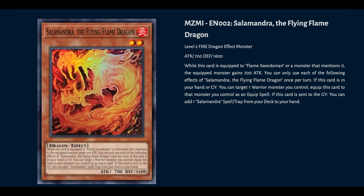Moving on to Salamandra the Flying Flame Dragon. While this card is equipped to a Flame Swordsman or a monster that mentions it, the equipped monster gains 700 ATK. Once per turn, if this card is in your hand or graveyard, you can target one warrior monster you control and equip this card to it as an equip spell. If this card is sent to the graveyard, you can add one Salamandra spell or trap from your deck to your hand. So when it goes to the graveyard you get an add — really good card.